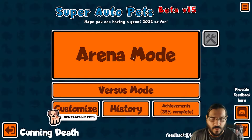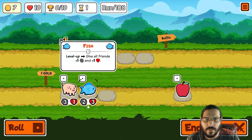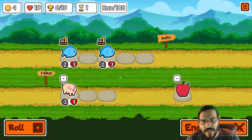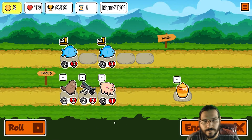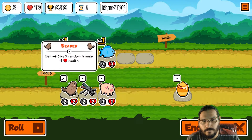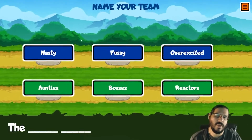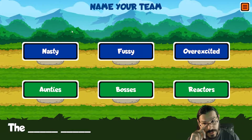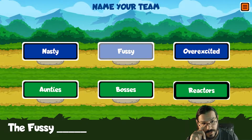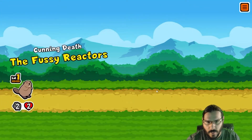I got nothing I'm familiar with, so I was kind of meandering to see what I get. Let's do a reroll. Yeah, we'll do beaver. Maybe I should have frozen the apple. Fussy reactors — that's how all reactors are. No reactors, well behaved.